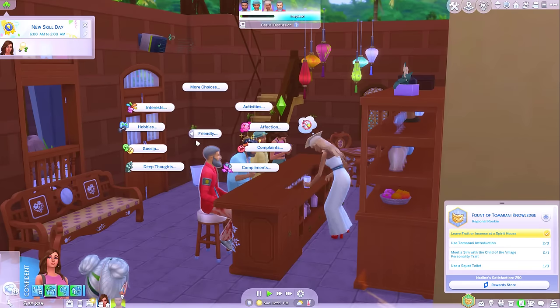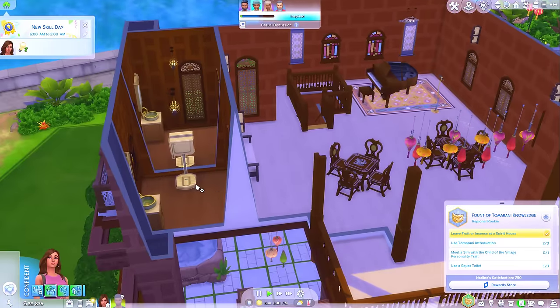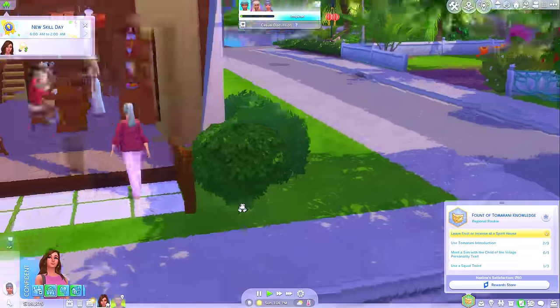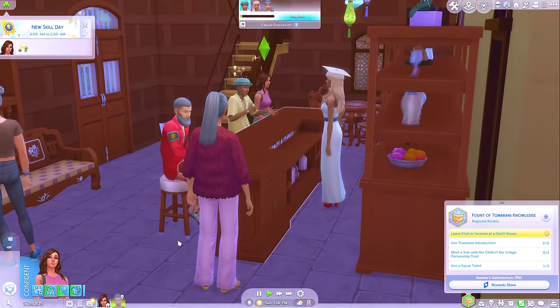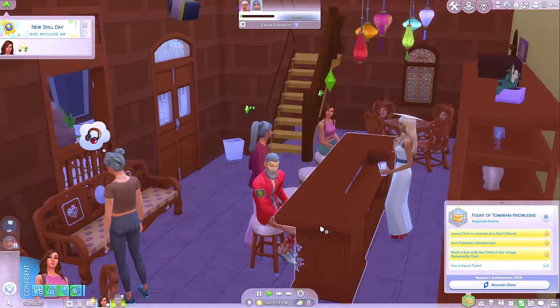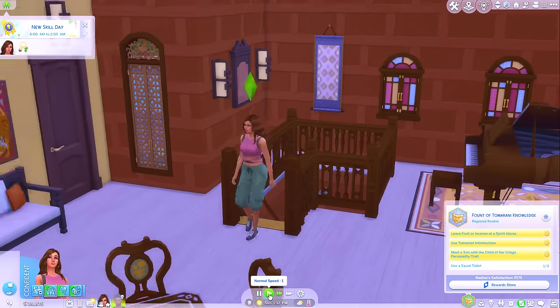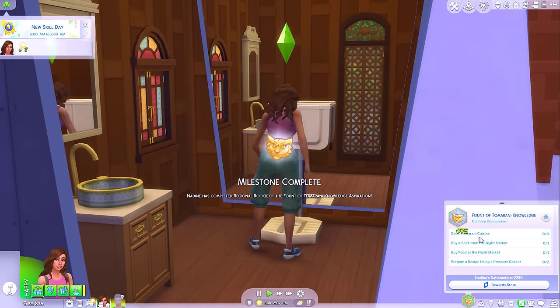I'm going to introduce myself to sims. I think in order to meet someone with that trait, I'm just going to have to go around to all of the locals. She did have the child of the village personality trait — great. Let's go use a squat toilet, I might just use it twice in a row. First milestone complete.